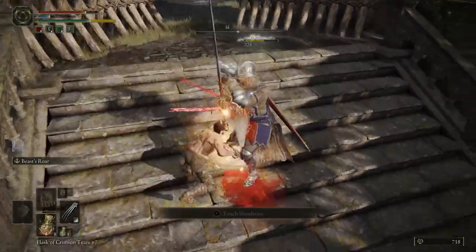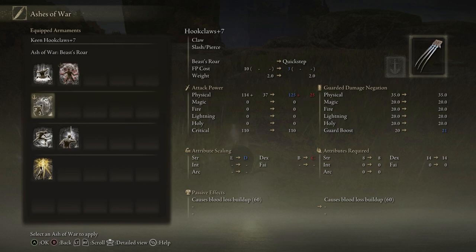It deals heaps of damage to enemies. It also has keen scaling, so it scales with dexterity, making it a perfect addition to our hook claws.